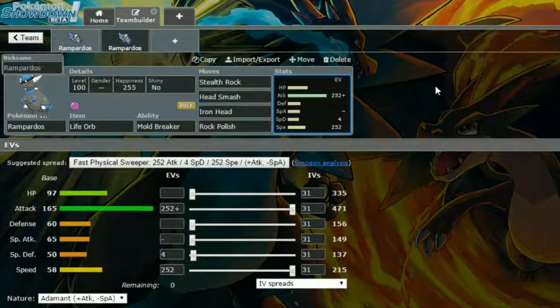On this set, we have max Attack and max Speed with an Adamant Nature — more Attack and less Special Attack. You can run Jolly if you want, which is more Speed and less Special Attack. Then 4 EVs in Special Defence. The strategy is to set Stealth Rock, use Rock Polish to boost speed, and then try to sweep.